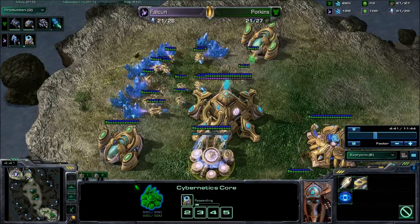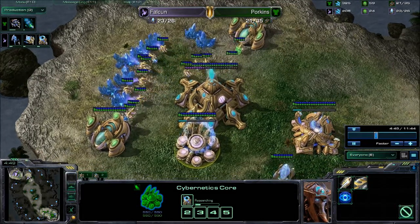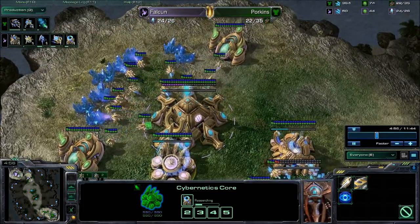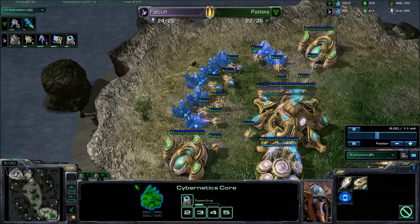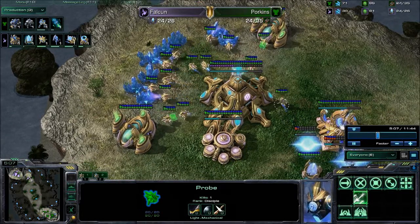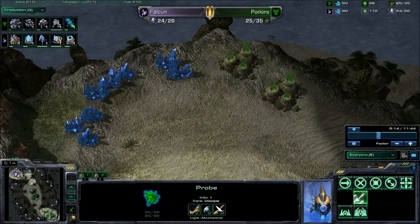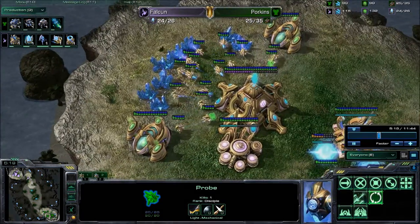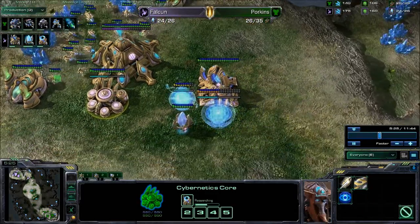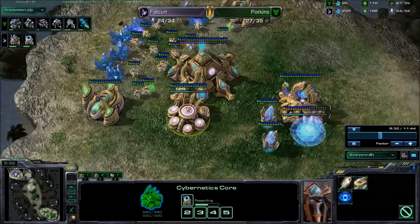A quick tip for people who are scouting — which should be all of you — for newer players: you don't really want to go through their mineral line. You kind of want to go around it, or in the event that you do stray into it and get surrounded, what you can do is click on your probe, go to any other mineral patch on the map and right-click on it, and your probe will go straight through the enemy's units to that mineral patch. Workers, when told to mine somewhere, will go through other units if they can.